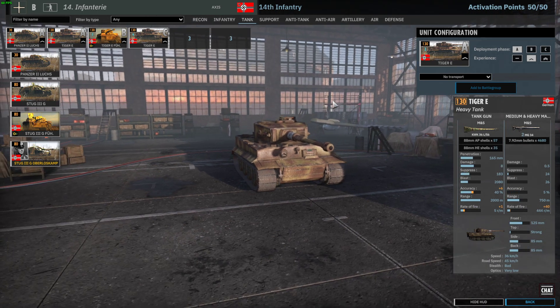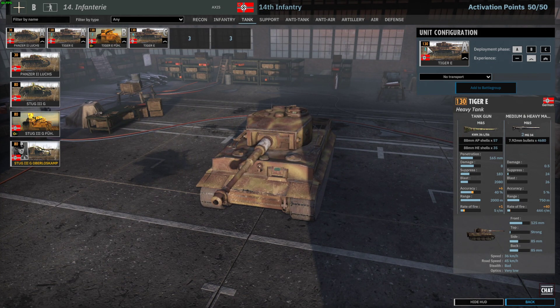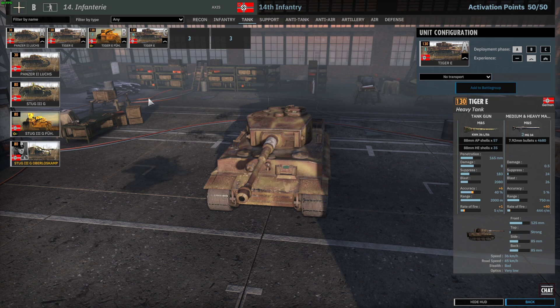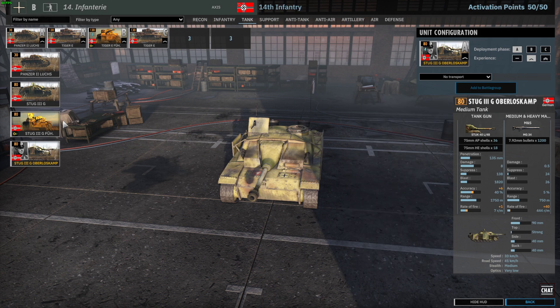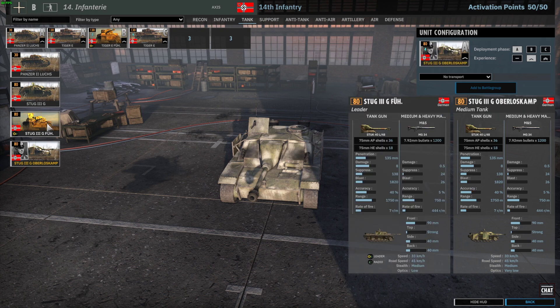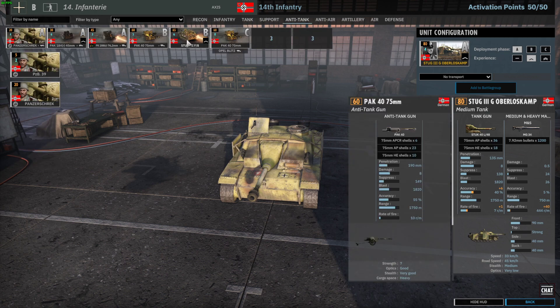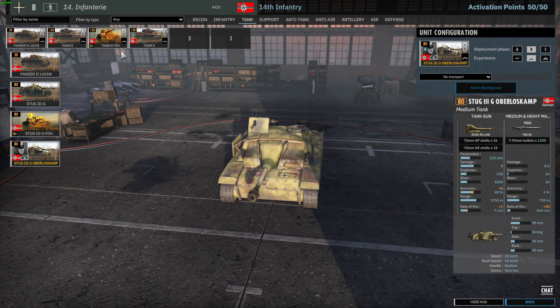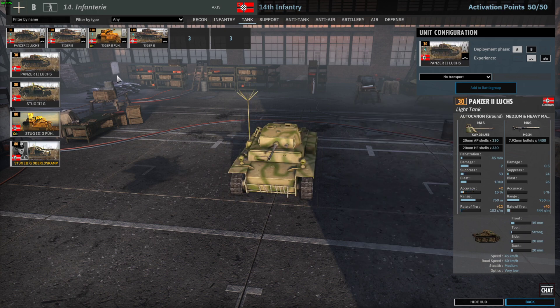In the tank tab, another unit that got buffed is the Tiger E with its new availability. I use the new availability to take them with Veteran C — five points cheaper — and you get the same availability as before but now with Veteran C. The extra agency gets accuracy up to 46 with Rain of Fire, making them really quite powerful. The Stug has been taken out for another unit so I get those three point slots free, but we will have Stugs in the anti-tank tab with the Stug 3F.